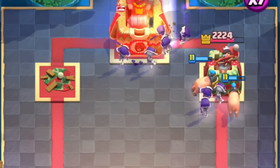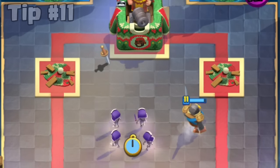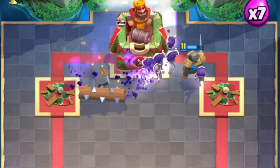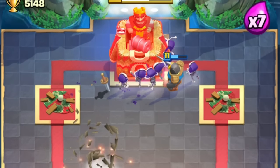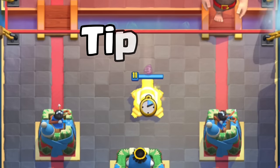Speaking of three-crowning. Tip number eleven. When going for the three-crown, place your Skeletons here so they will split to three different groups, making it almost impossible to defend. If they don't have Tornado or Arrows, they will have a really hard time defending the Skeletons.